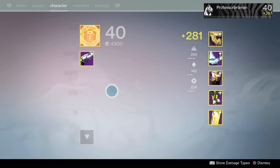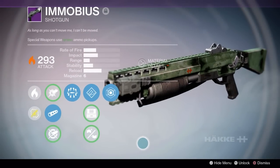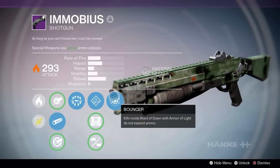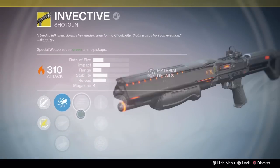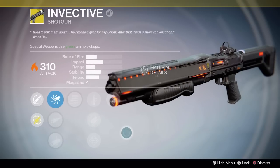The Imago Loop was gotten by killing the Undying Mind. Then there's the Omobius, which is a quest you do as a Titan — it has a pretty awesome perk: bouncer kills inside the Ward of Dawn do not expend ammo. Along with this, my first 310 exotic — the Invective — how fitting, a shotgun! It's just super awesome.